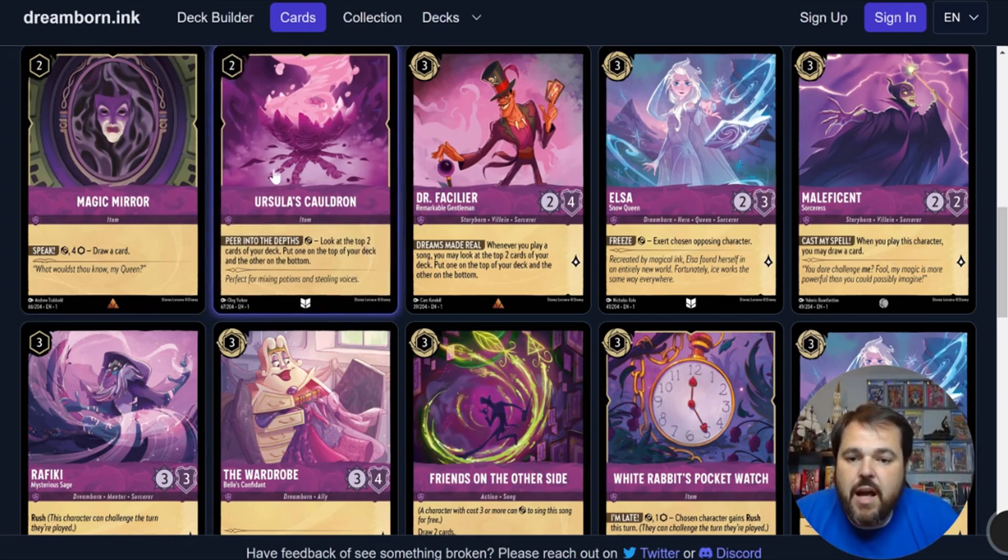Ursula's Cauldron is another item for 2, uninkable. Peer into the Depths: you tap it, look at the top two cards of your deck, put one on top and the other on the bottom. Again we're talking about information, and this is at least every turn. But it's not inkable, and I don't think it's giving enough information to be included in constructed. In limited you're probably fine running one of these — most games end up in topdeck mode, and with this card you can guarantee you're drawing the best option out of your next two cards. It is problematic if both top cards are good or bad since you can't keep or discard both, but overall it will statistically make your draws better than your opponent's.